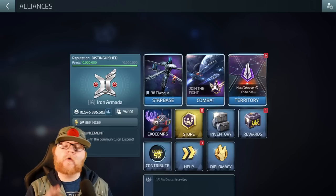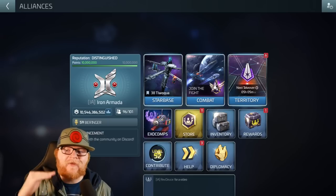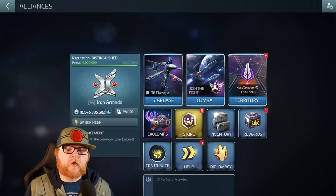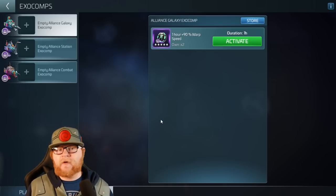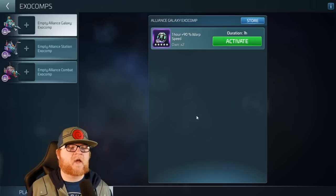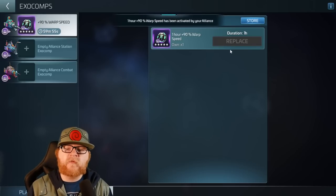For the first part of the video, I want to discuss Alliance exocomps, because as more and more players are leveling up in the game, you need to know how you can access these, what they do, and what they're good for. For those that don't know, especially if you're on a newer server like 95, 96, 92, etc. — there are Alliance level exocomps, and I just activated a warp speed one.